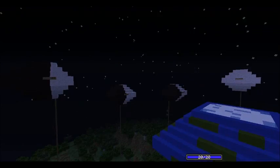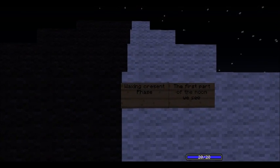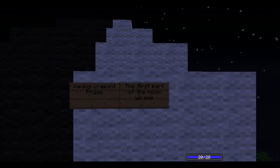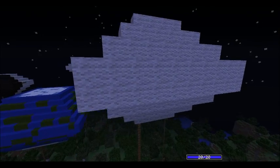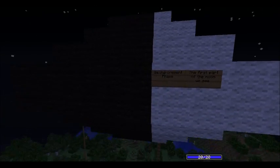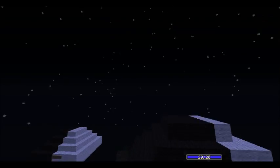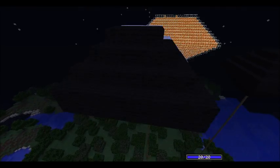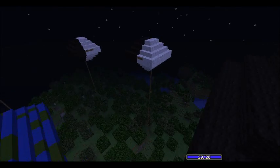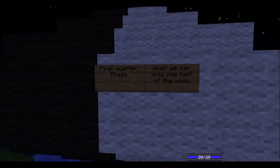Next phase: waxing crescent phase — the first part of the moon we see. This is the waxing crescent. I did one side at the beginning and it seems to get bigger, but the black side — the black wool — is more than the white.